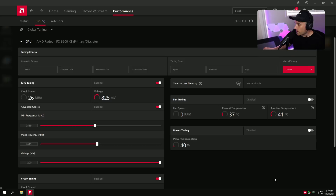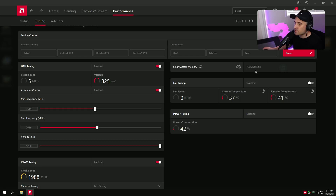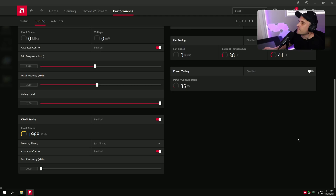Smart Access Memory — make sure this is enabled in BIOS. I'm on default BIOS settings right now since I'm in the middle of reinstalling everything, but you want to have it enabled. If you have a supported graphics card, make sure it's on. If you have a very old AMD GPU it may not be supported, and that's okay.